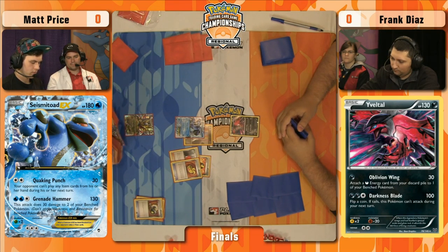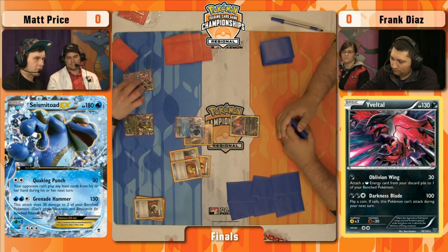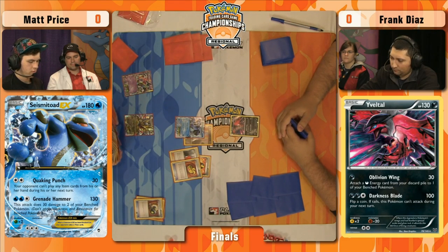The biggest weapon this Evil Tall deck has against Seismitoad decks is the combination of Darkrai EX and Keldeo EX. Darkrai gives Keldeo EX free retreat with Dark Cloak. Keldeo EX can Rush In to reset poison caused by Hypnotoxic Laser. Then you retreat back to your attacking Pokemon, so a lot of the damage output of the Seismitoad deck is effectively neutralized. Interesting that he decided not to play the Silent Lab — maybe he wanted to dig deeper and play Hoopa EX to set up first.